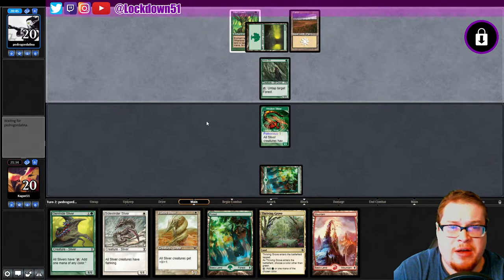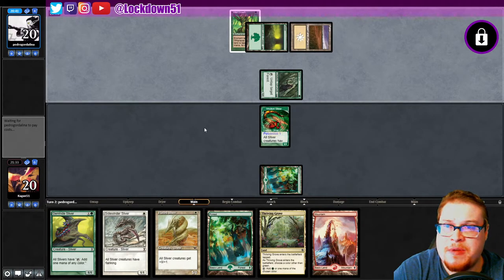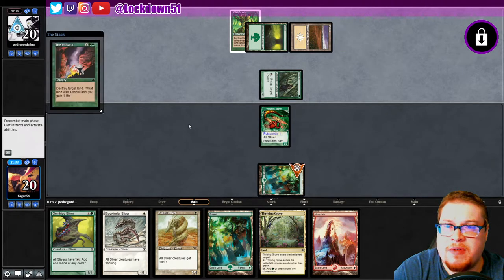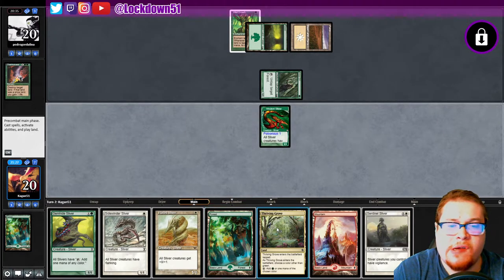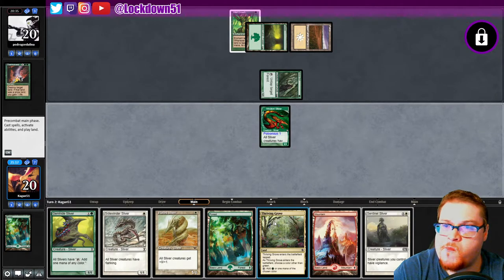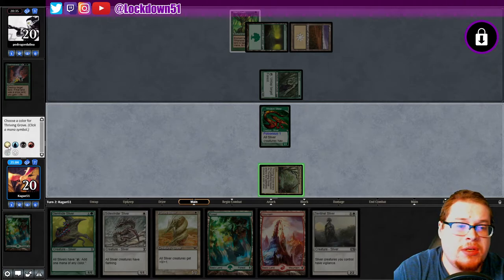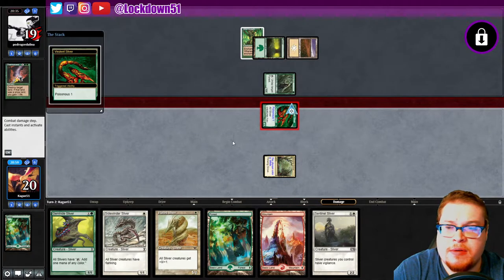It's kind of silly to bank on them not having the land destruction ASAP. It looks like we made it out alright — they're playing five-color land destruction. We haven't seen the black yet but it's gotta be in here somewhere. They do have it, don't they? It was the wrong move. Now we're in a pickle. Do we play out the Thriving Grove? Three cards left in hand — such a rough spot.